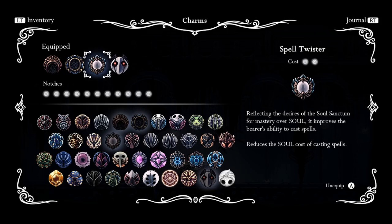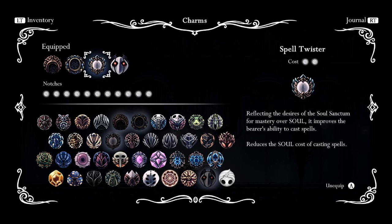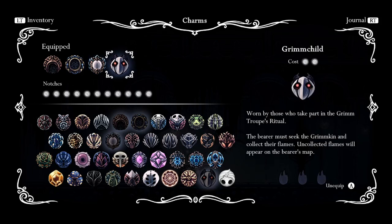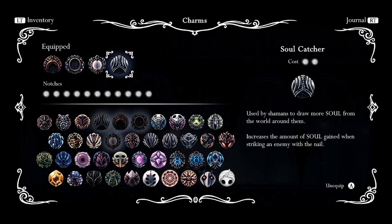This allows us to get more spells out with less soul, and works really well with Soul Eater as it only takes three nail hits to equal one spell cast. And Grim Child just for some extra persistent damage that doesn't require the soul we need for our spells. Alternatively, you could put Soul Catcher in place of Grim Child to get an extra three soul per hit, but I prefer the persistent damage over that small amount of additional soul.